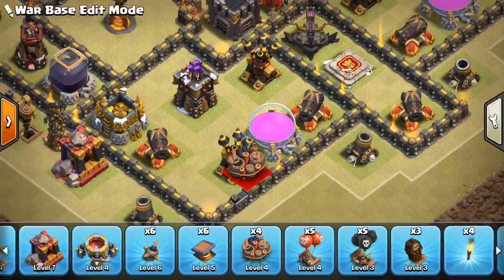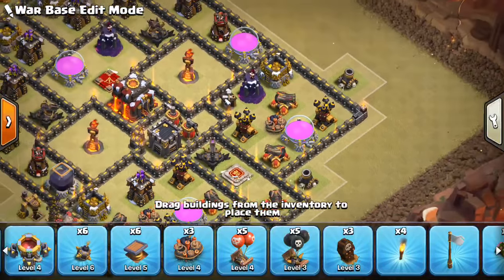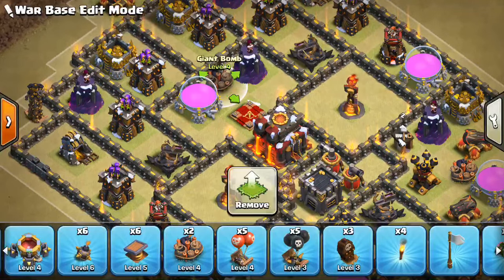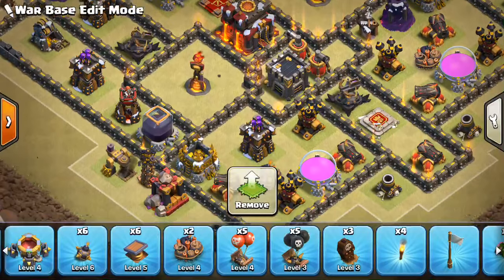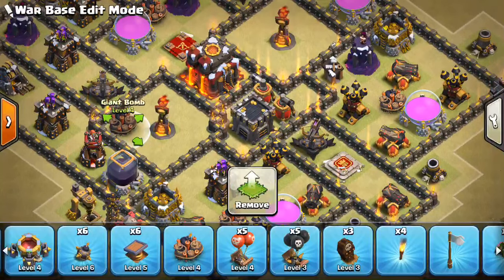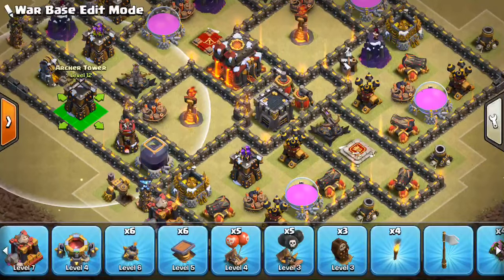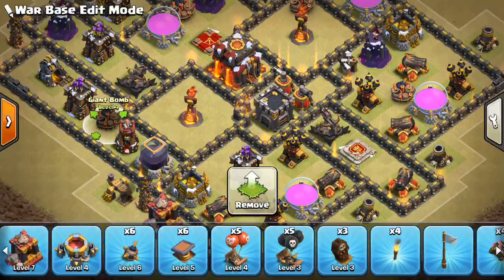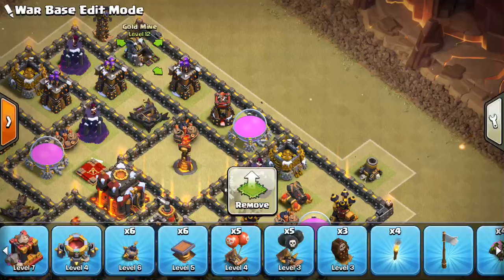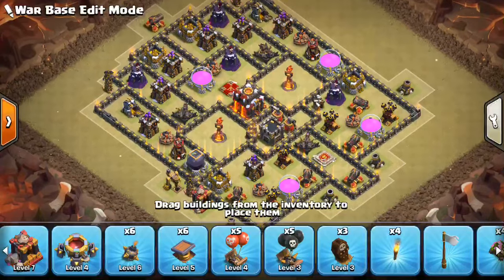Giant bombs—we want to keep some singles, so we'll just put one here. These can get Valks, these can get Hogs, both of which aren't that common right now but we do see them occasionally. We can put a giant bomb right here by that Wizard Tower. Sometimes it's a good idea to put them kind of between a bomb tower and an Inferno if you get some pathing—we'll put one right there and one right there. Actually, we can even put it even farther out, that way we're more guaranteed to get the explosion. If it's by the Inferno, there's a chance they might shoot the Inferno down while nothing ends up going in that compartment. So putting them here is probably a more reliable spot for them to explode.